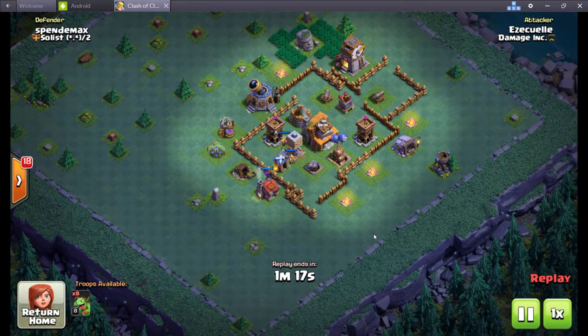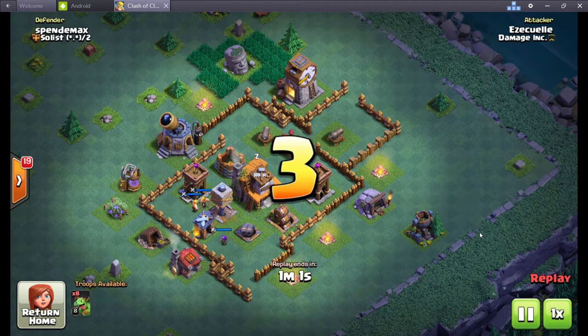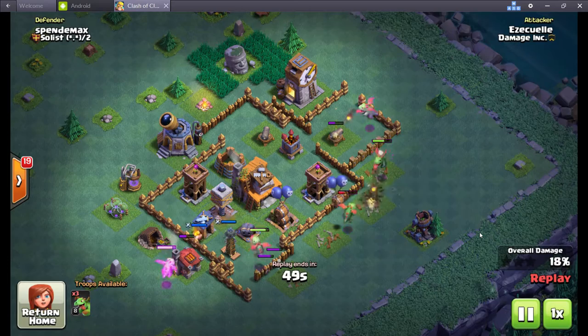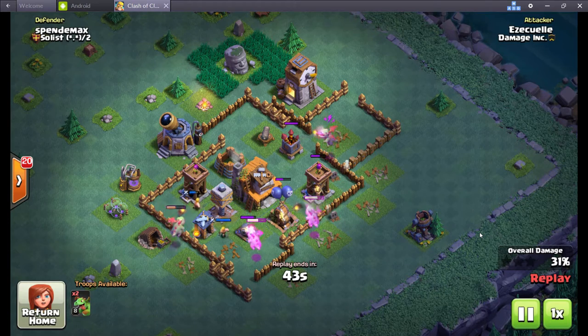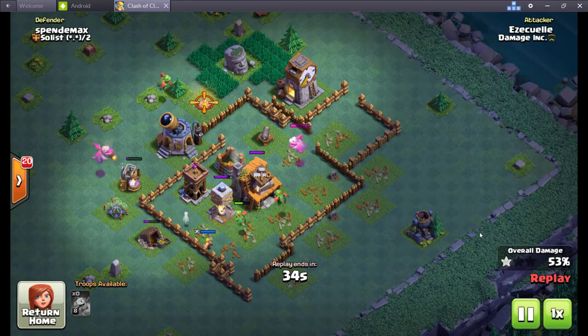The next big step: we all know — and this is a big complaint — that you only get to do three raids a day for loot. There is a way to work this to your advantage: push your trophies while you cannot raid for loot. I've already done my three raids and got all the loot for the day. Instead of spending gems to boost, I'm going to do raids to push my trophy count as high as I can. That way, the next time I raid I'll get a lot more from the bonuses.